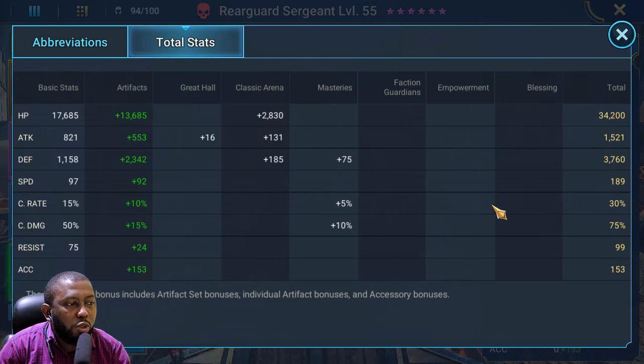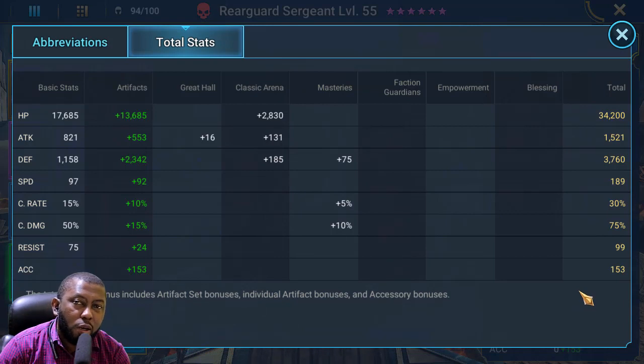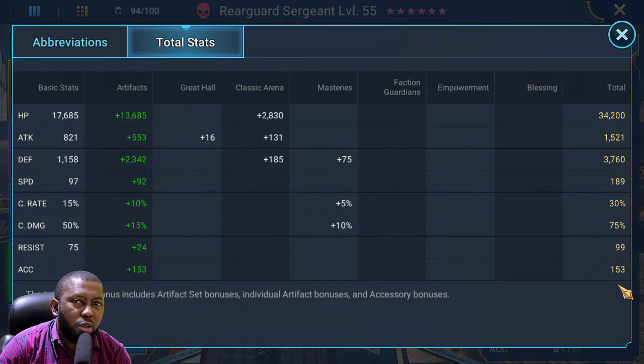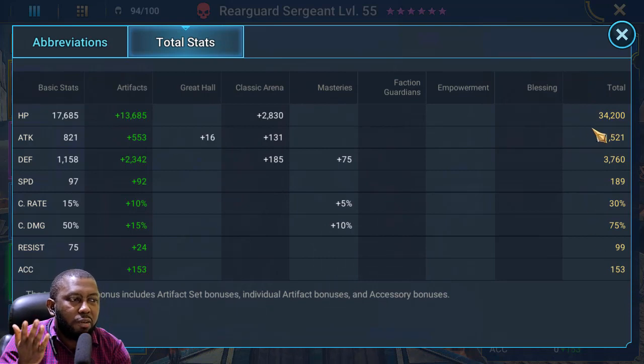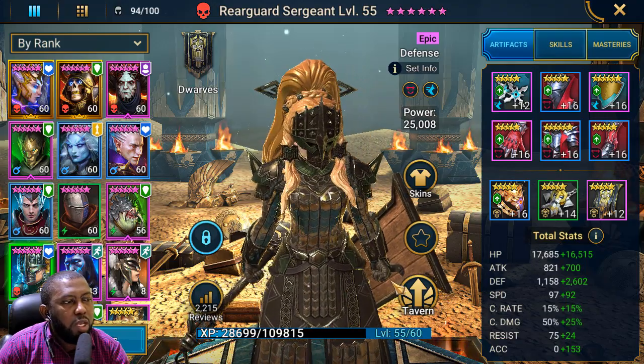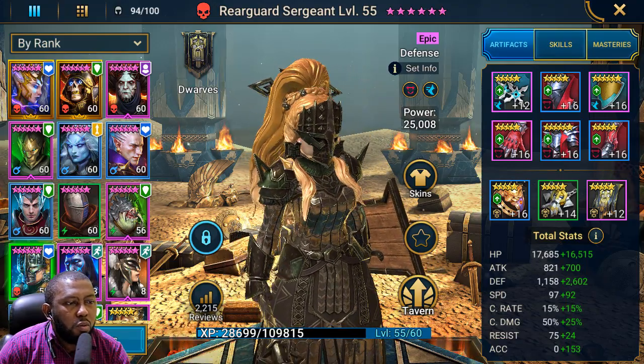Rearguard's accuracy is at 153 so she can help Teriel with decreased defense and also land her decreased attack debuff. The initial build did not have much accuracy above 100, but I decided to add a little accuracy and sacrifice some HP for her build. No crit rate or crit damage on this champion — I don't need her for damage on this team.